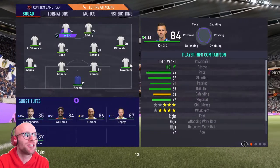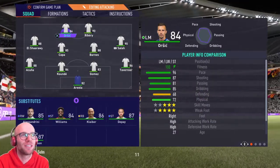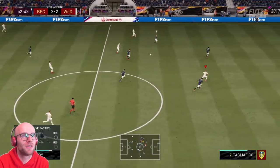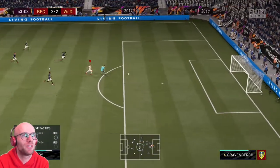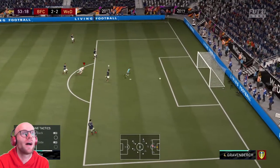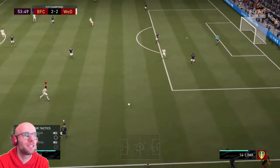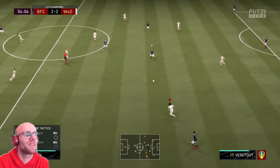Alright guys, let's put Orsic in. Second half, Orsic at left striker — see what this guy's got. Orsic with the through ball — that pass was horrible, and Ribery just bumped into the goalie. What the hell, EA? El Shaarawy making a run on the left wing with the turn, onto Orsic — that was a horrible rainbow flick. Can we get that ball back? We can with Barnes.